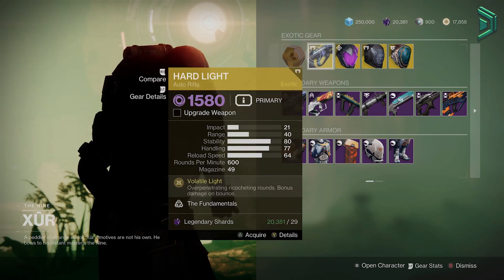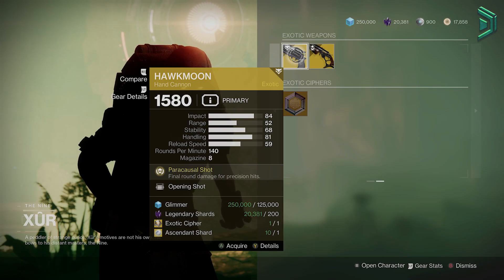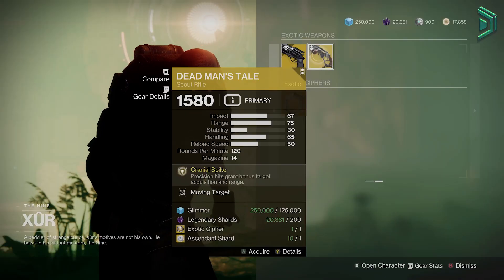Xur is on Nessus. Featured Exotics: Hardlight, Graviton, Skull of Dire Ahamkara, and Apothesis Veil — terrible rolls on all Exotics. Hawkmoon has Opening Shot, pretty nice. And Dead Man's Tale has Moving Target.